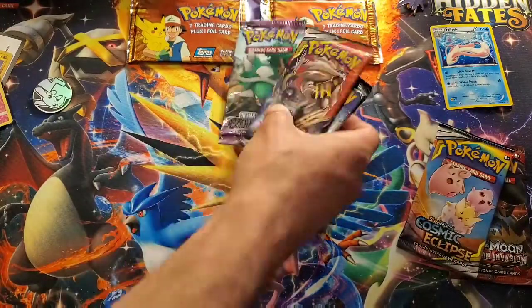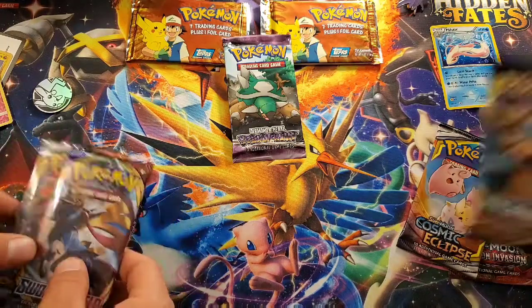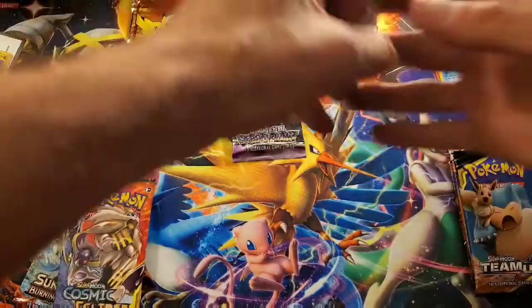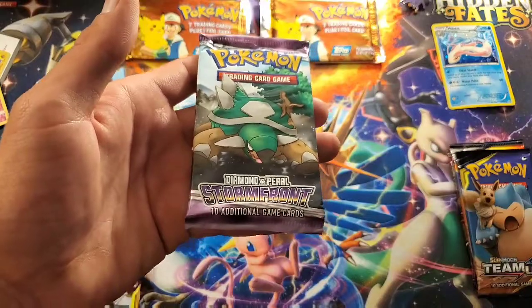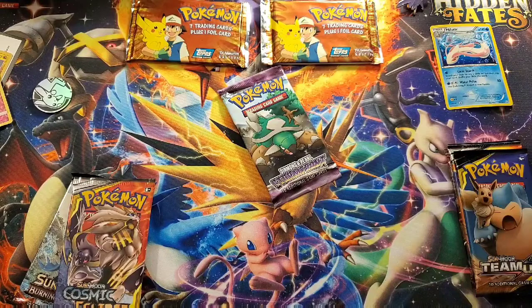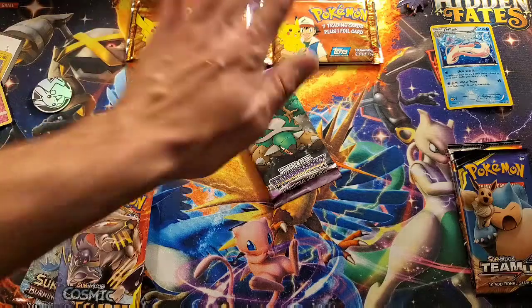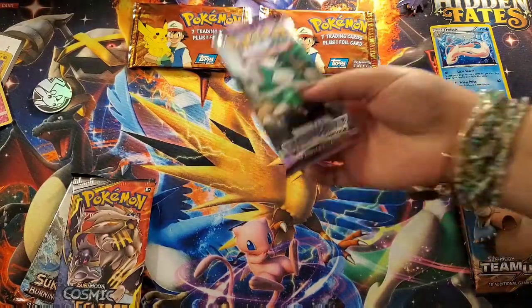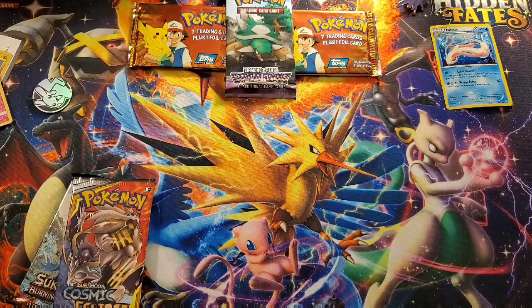You know what — why don't we grab one of these guys, grab a Team Up, and I'm going to do a Snorlax EV, so we can even them out. I'll start with a Sword and Shield. I'm in shock — we got a Stormfront Diamond and Pearl vintage pack! Guys, let us know in the comments what you'd like to see us do with this — raffle it, do a giveaway, open it. Are you sure it's not supposed to be one out of five packs as vintage? Because we opened three boxes — three out of three vintage packs!